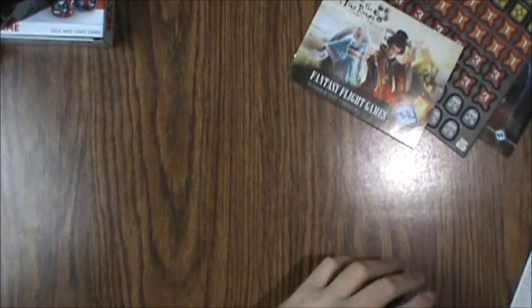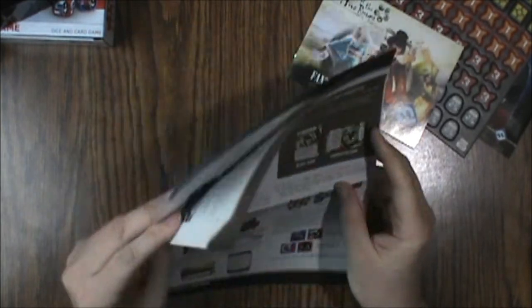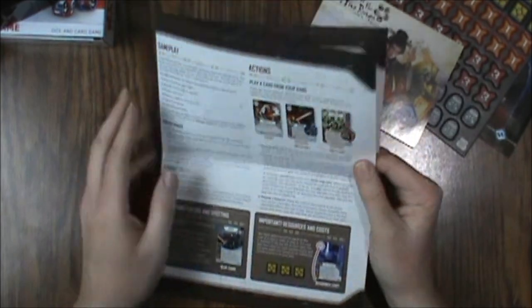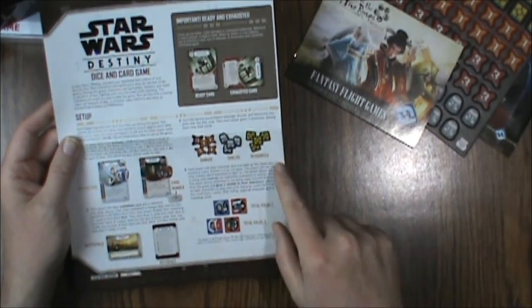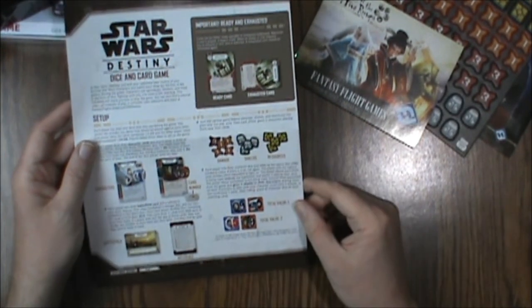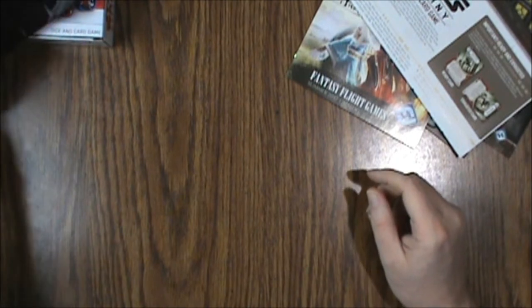Then we've got the actual rulebook, which is a fold-out — and it opens backwards, apparently. The back has gameplay rules, then actions, continued terms, customization, setup, damage markers, shields, resources, how to read the dice values, and reference information. Let's put that aside and take a look at the dice and cards.